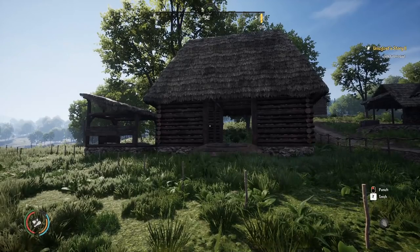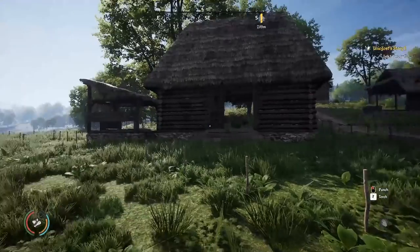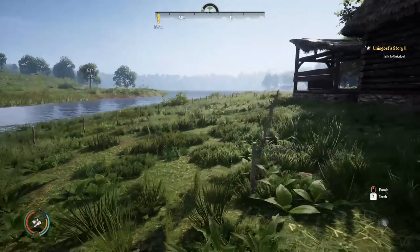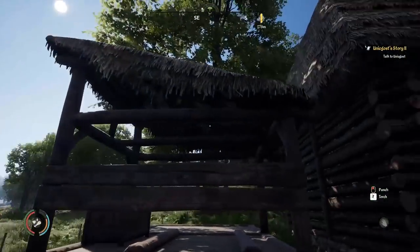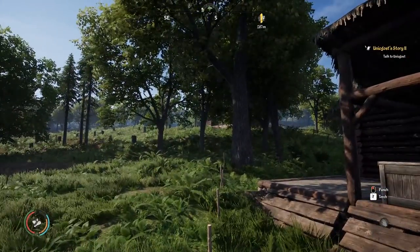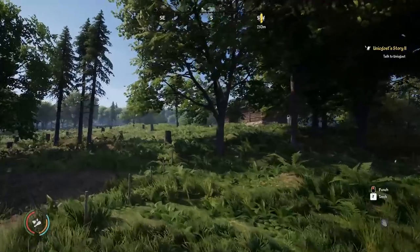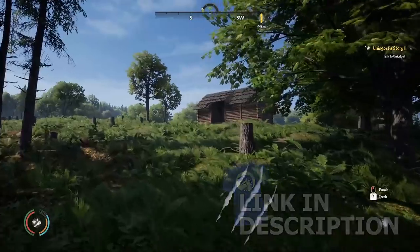Hello again, friends and fans — Raptor here, welcome back to Medieval Dynasty. Today we're focusing on farming and farm management: hints, tips, and tricks as we try to create two new farm fields, mostly for flax, and upgrade our little woodshed. We now have the bigger one unlocked, and we're going to put it next to the resource barn down the road and hire some more people to work on it.